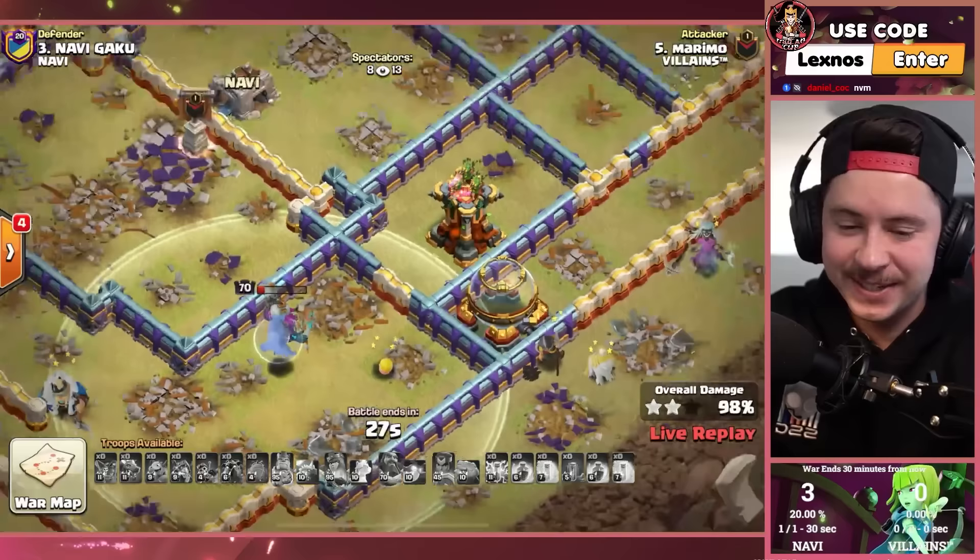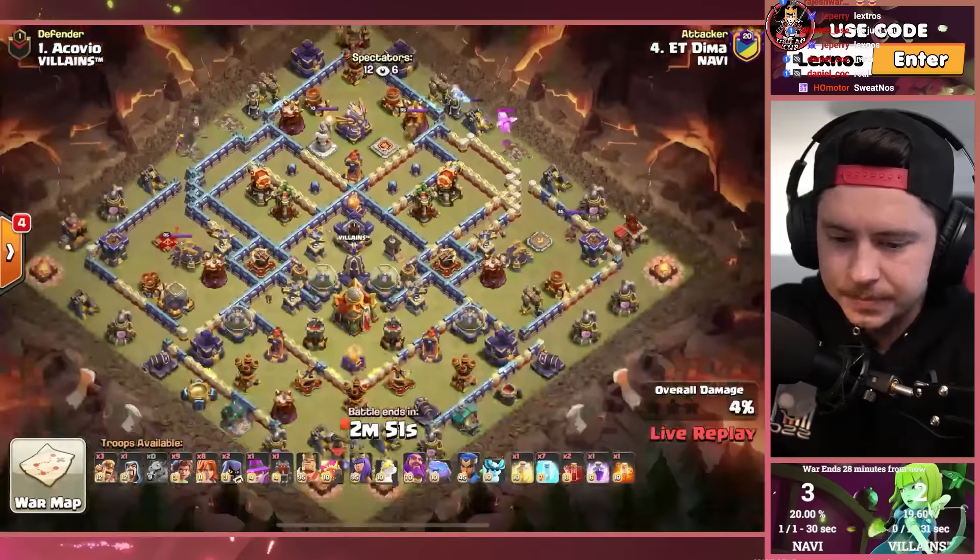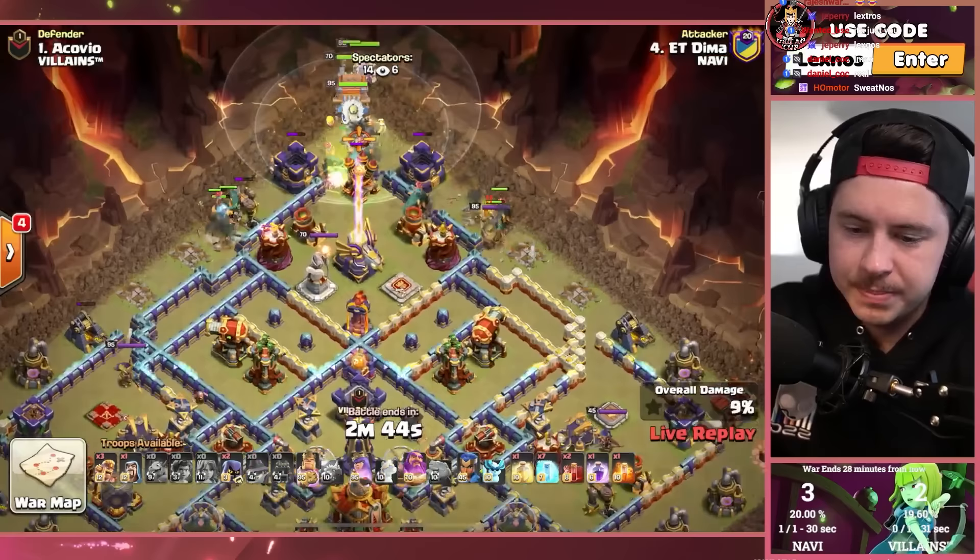Multi archer tower saves the day for Gaku — it's at 98%. Dima is in with his brute rider spam. Bringing some baby dragons this time to help funnel. Got the healing tome, frozen arrow, and gauntlet. Spam everything from the top side of the base.